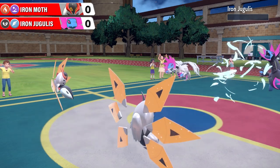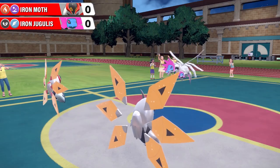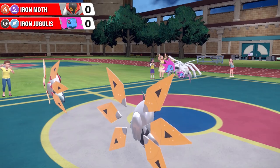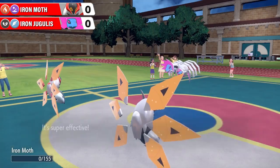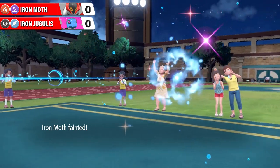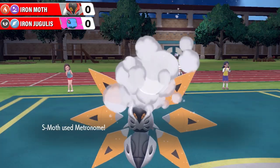Regular Iron Moth goes for a Wing Attack. It doesn't matter how much speed you've got - if you're knocked out, goodbye regular Iron Jugulus. I wonder if I've been calling Iron Jugulus Iron Moth occasionally - probably. Let me know in the comments, you always do. Here's Headlong Rush, though - four times effective. Shiny Iron Jugulus evening things up. Down goes its defense one stage and special defense as a result, but regular Iron Moth is out of here.